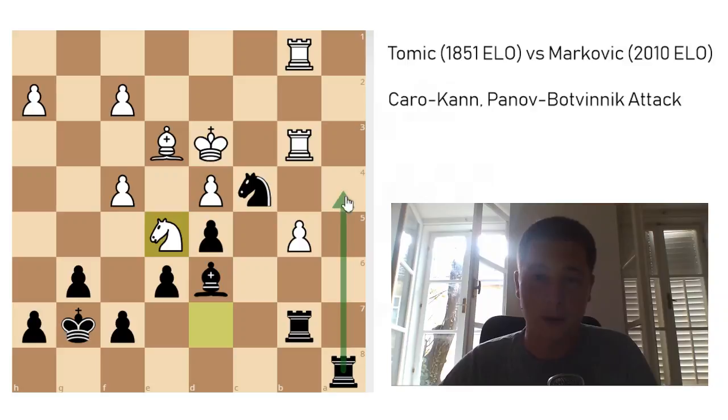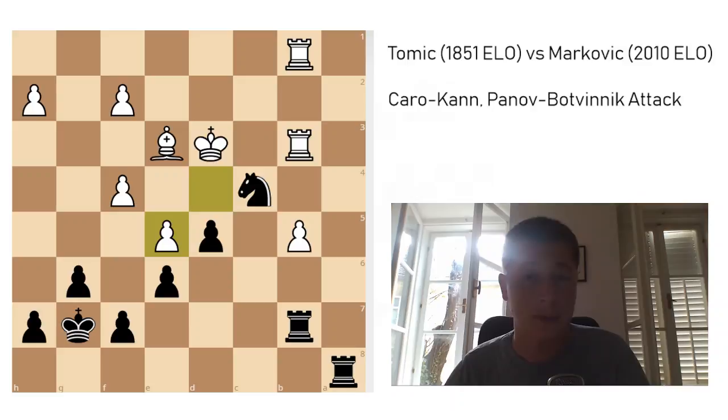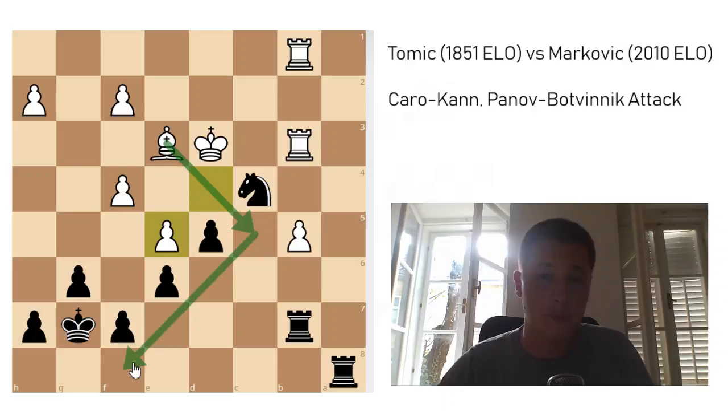I can choose between rook to a4, defending my knight and cutting his king off from the c-file, or I can take the knight — and after I take the knight, I will have a good knight versus bad bishop. That's what I went for: Bxe5, d5. I think I'm just good because his bishop is a much worse piece than my knight, and I'm eventually going to win the b5 pawn.